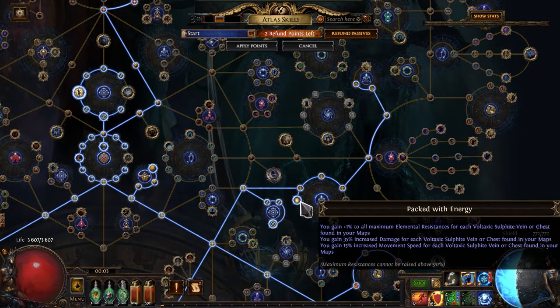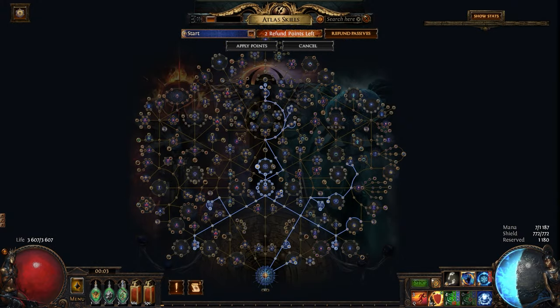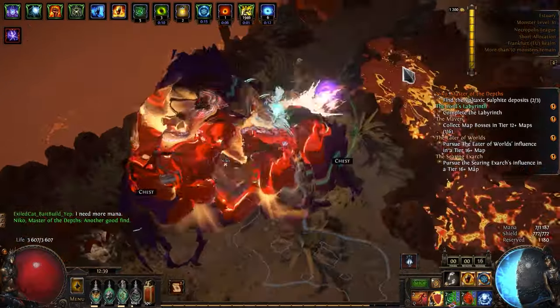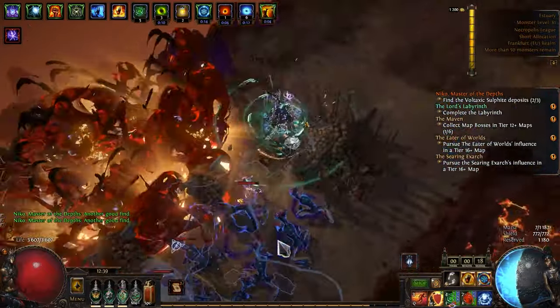First of all I took Miko and packed with energy because it's extra damage and speed at the beginning of the league when our character is weak. Next it's a lot of nodes for map sustain and some nodes for scarabs. Well, why not? It may not be the most optimal atlas but overall I'm happy with it.